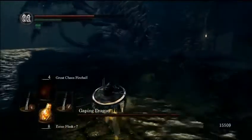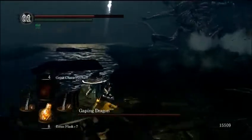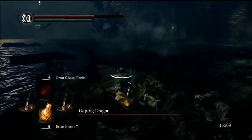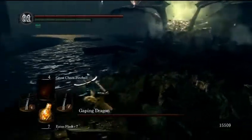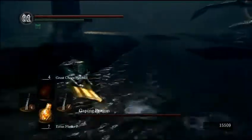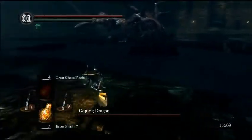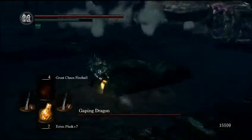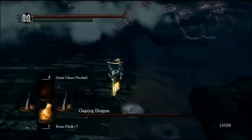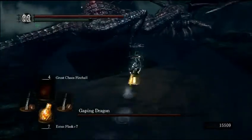I must say the cutscene for this boss fight — I usually don't give a crap about cutscenes — but the cutscene to this boss fight is actually probably my favourite cutscene of the game. Not that there are a lot of them, but I thought it was pretty cool watching the Gaping Dragon emerge like that, just thinking you're gonna fight this snake thing and then having this gigantic thing come at you. It's pretty awesome.